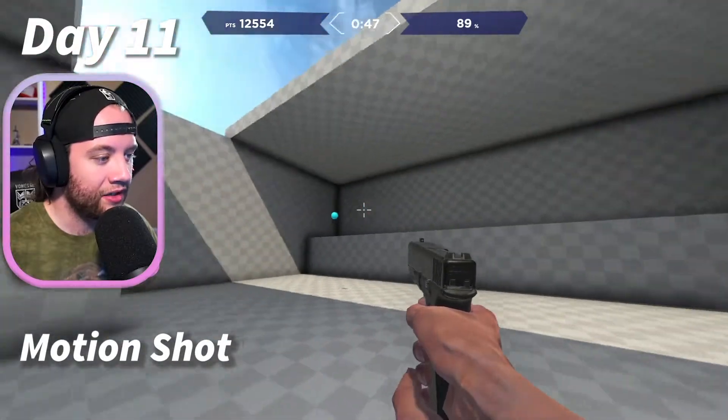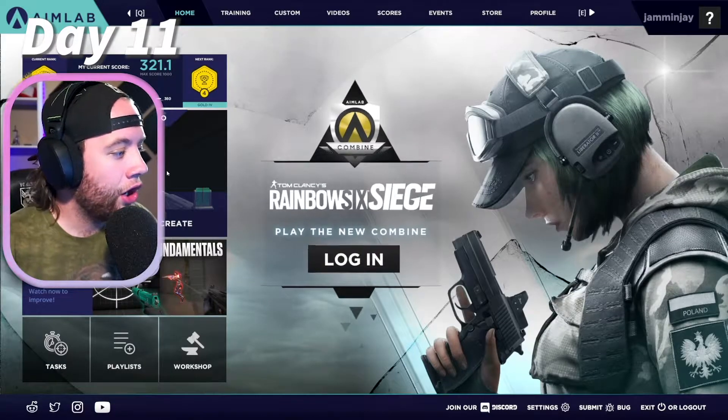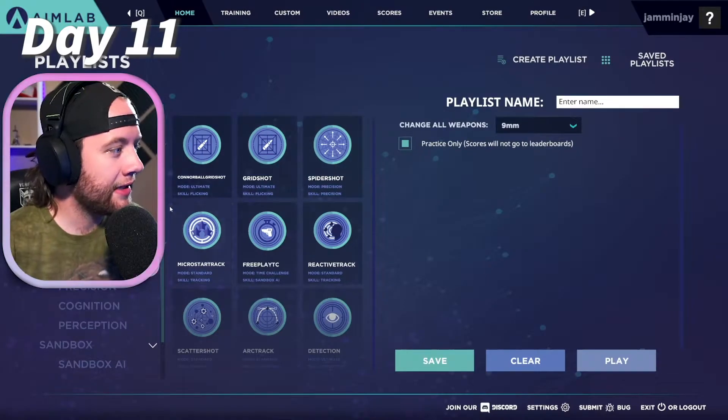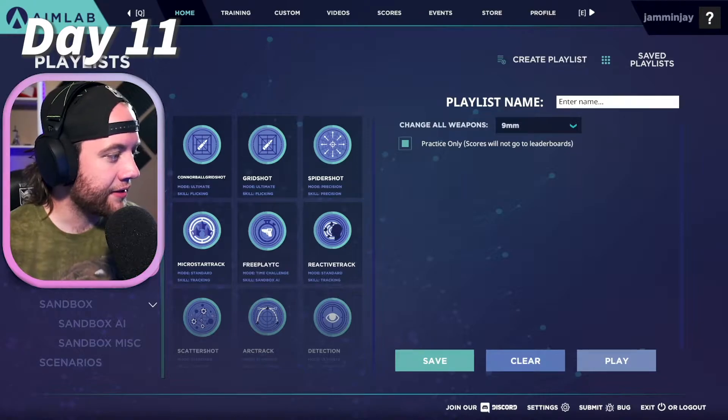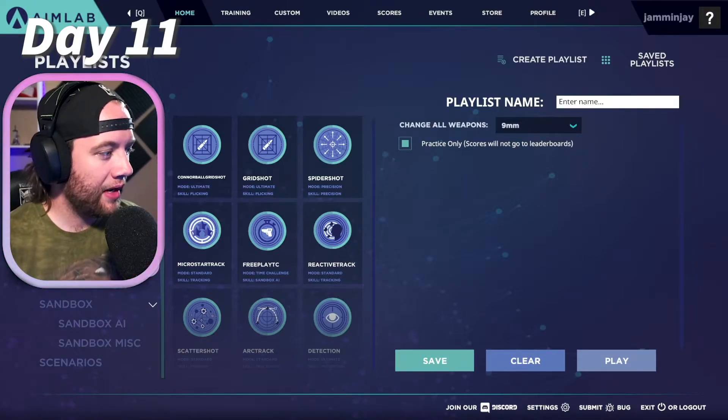This one's motion shot — where you hit the guy in the middle and then it throws a ball for you. It's kind of like shooting clay pigeons. There are six skills on Aim Lab: flicking, tracking, speed, precision, cognition, and perception. At the moment I'm mostly working on flicking and tracking.